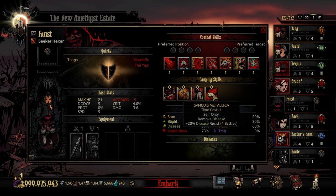The fourth camping skill is Sanguis Metallica — which I believe means something like 'blood metal.' It's a time cost 1 skill. You target yourself, remove any diseases you have, and buff your disease resistance by 20% for the next 4 battles. This is very good if he's walking away with tetanus or something you really don't want on him. It's a cheap way to remove that. It would be a lot cooler if he could do it for other people, but overall it's very useful in certain situations.